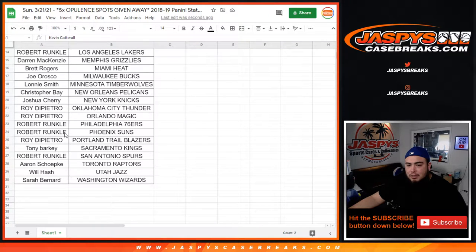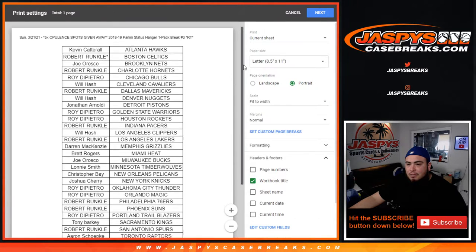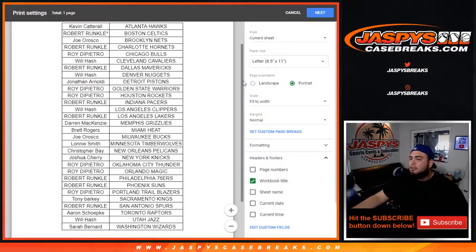We got Dallas Mavericks — Luka Doncic — Atlanta Hawks with Trey Young. Michael Porter Jr., Denver Nuggets. 18-19 is a pretty good class as well, guys. Remember, no trades — we'll stick to what you got. Let me let you quickly see all your teams right there.